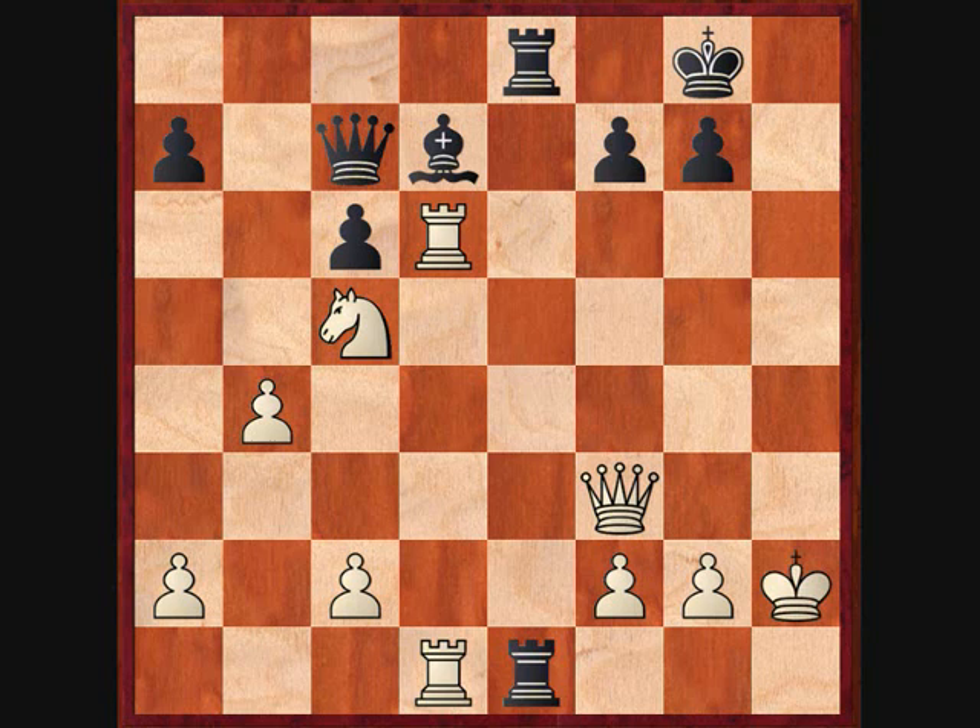My opponent does this and I pull my king away, and now he exchanges rooks, and I take back with the queen because this rook's pinned — it can't move.